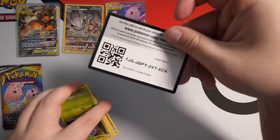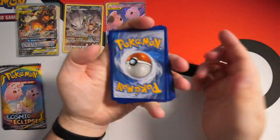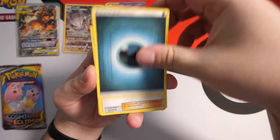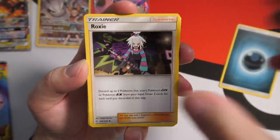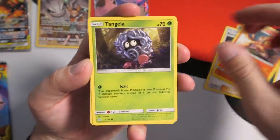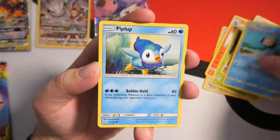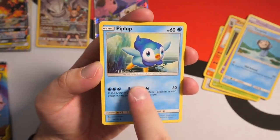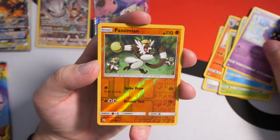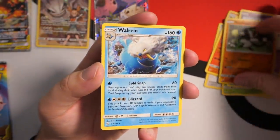Next pack — still looking for that Sneasel Washington. We'll guess Lightning — Dark again, two in a row. We have Roxy, Professor Oak's Setup, Pyroar, Tangela, Duskull, Tympole, Piplup with the weird body, Cosmog, Reverse Holo Passimian, and we have a Walrein rare card.